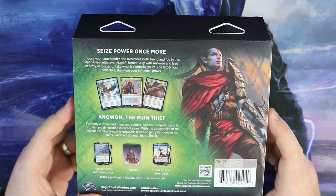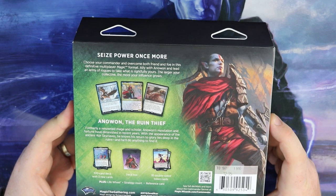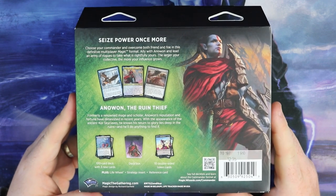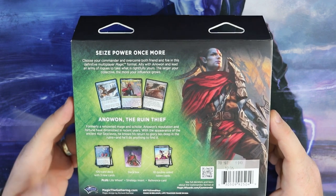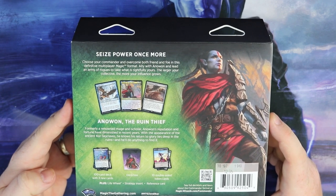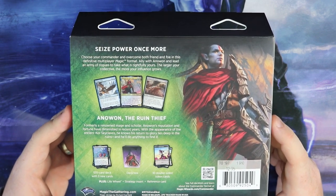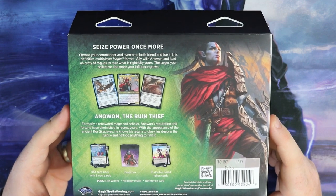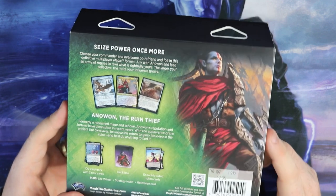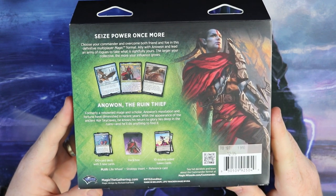It tells you a little bit about the deck - Seize Power. Choose your commander and overcome both friend and foe. Defeat them in this Magic the Gathering format. It gives you a list of the top three cards in the deck. It lets you know there's a hundred-card deck with three new cards - you get three new cards in both of these products. You get a deck box and ten double-sided token cards, a life wheel, a strategy insert and a reference guide.